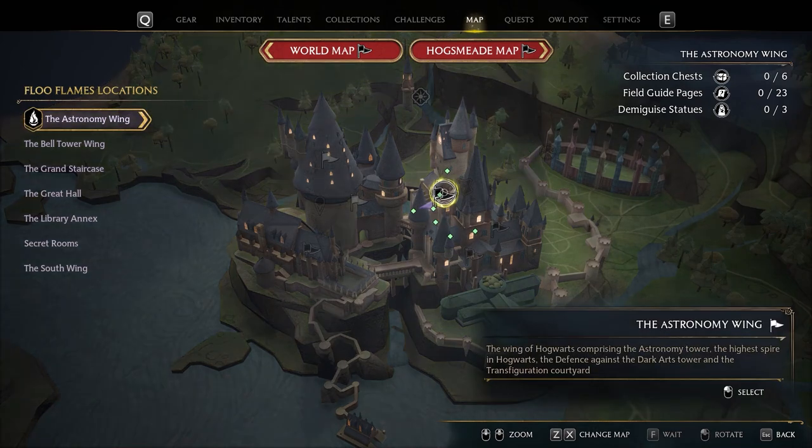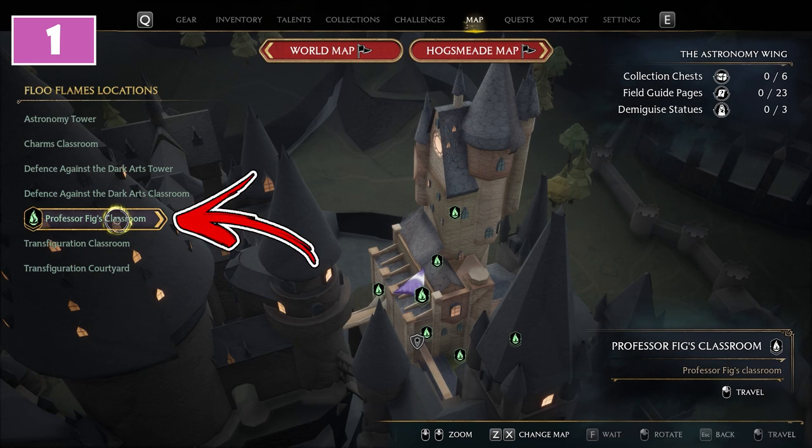Inside the Astronomy Wing you can find three Demiguise statues. For the first, use the Professor Fig's Classroom Floo Flame.